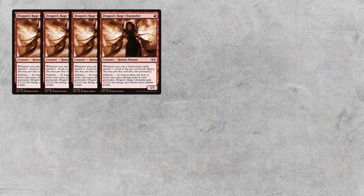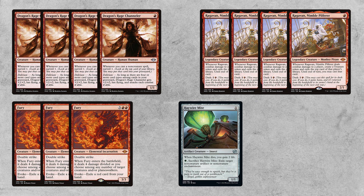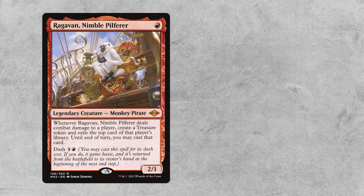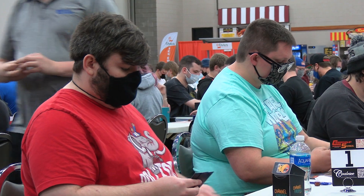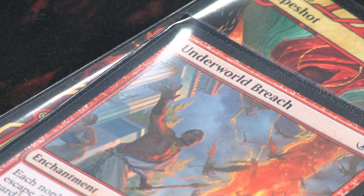The deck contains Dragon's Rage Channeler, Raghavan, Fury, and one Haywire Mite as a tutor target for Urza's Saga. Our creatures are used to play a fair game plan — when our opponent is not interacting with us, we capitalize on the free treasures from Raghavan as well as the free surveils from Dragon's Rage Channeler.